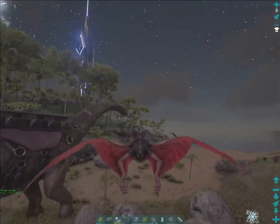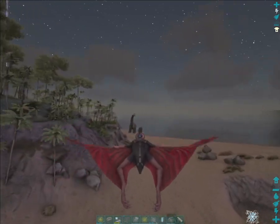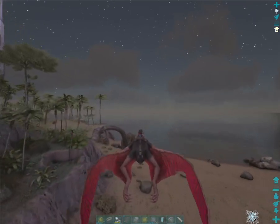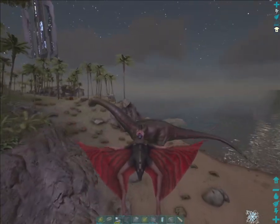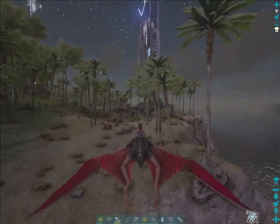Quetzels are slow. But they're kind of strong, I guess. This is really slow. On the cheat map that I did — the island — I had a Quetzel. Too bad that didn't speed me up any.